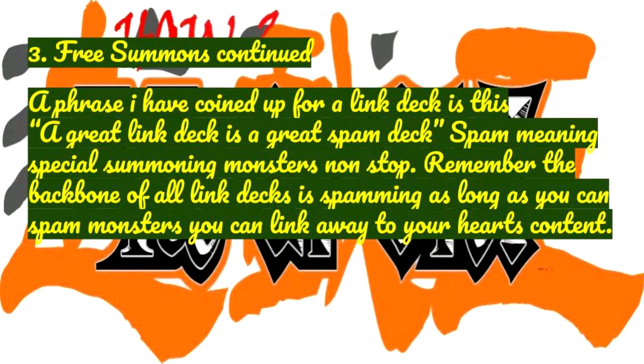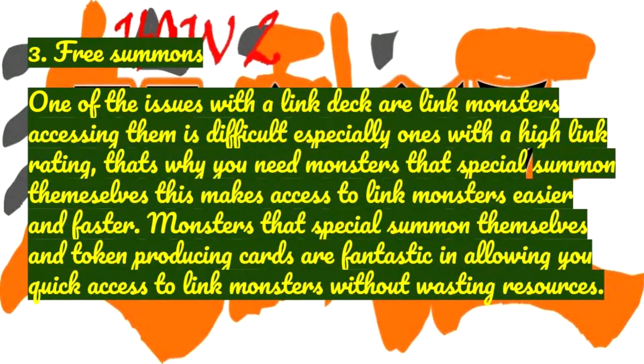One of the issues with a link deck are link monsters — accessing them is difficult, especially ones with a high link rating. That's why you need monsters that special summon themselves, as this makes access to link monsters easier and faster. Monsters that special summon themselves and token-producing cards are fantastic in allowing you quick access to link monsters without wasting resources.